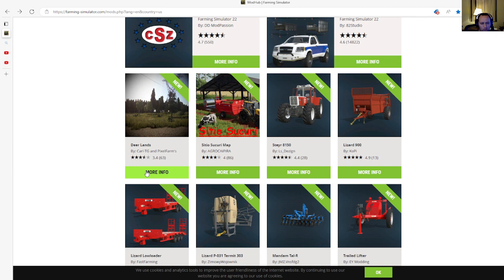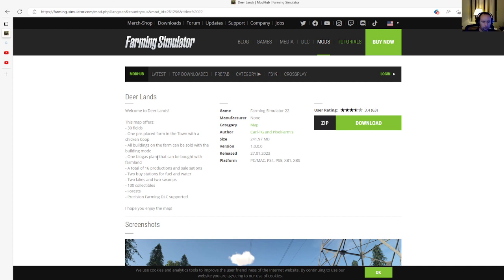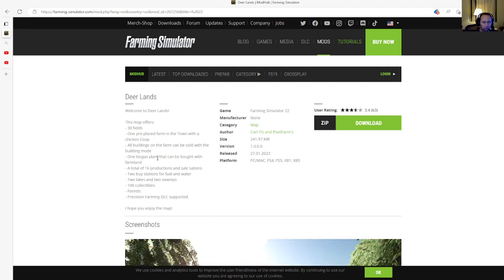The very first mod is a new map called Deer Lands by Carl TG and Pixel Farms. This map is rated 3.4 stars with 63 user ratings on the in-game mod hub. It offers 30 fields, one pre-placed farm with a chicken coop, all buildings on the farm can be sold with the building mode, one biogas plant that can be bought with farmland, a total of 16 productions, sales stations, two lakes and two swamps.